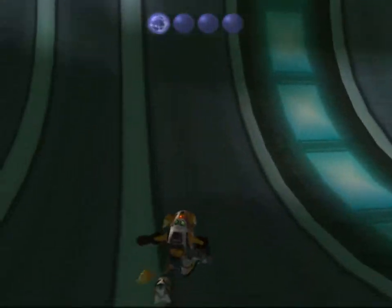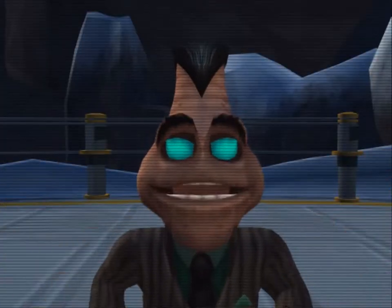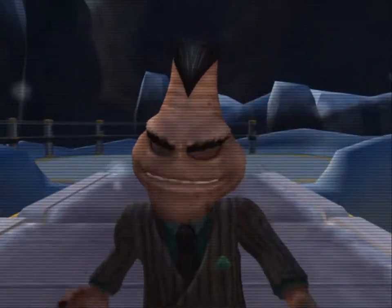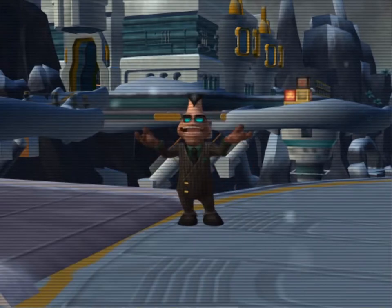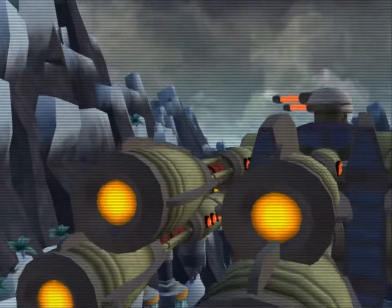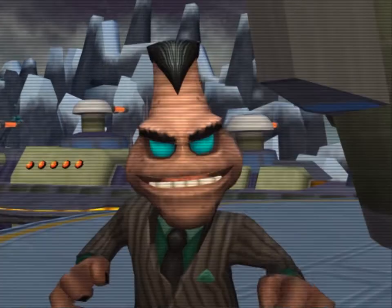Hello again everyone. Supreme Executive Chairman Drek here to fill you in on our progress. We have now found the perfect orbit for our planet - one which will allow for the optimum temperature all year round. However, there is a planet now occupying that orbit, and sadly, for its few insignificant inhabitants, it must be destroyed. And that's why we've created the Planet Buster Maximus - a device capable of blowing an entire planet into subatomic particles. We're quite proud of it. We attach it to a ship, fly it into orbit around the planet, and let it go. Kaboom! Once our trained professionals put the finishing touches on our new planet, everything will be complete. Thank you, goodbye.